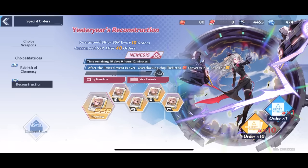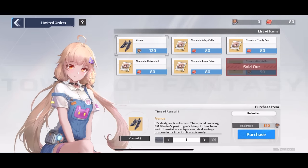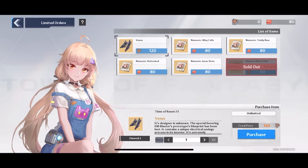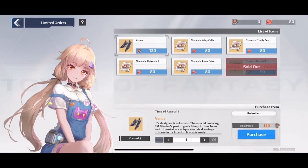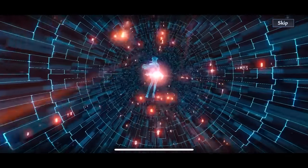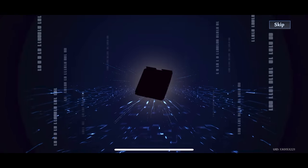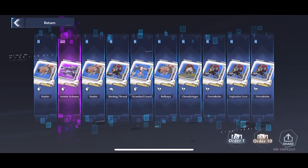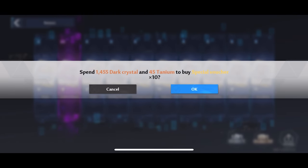At this point we did have enough red chips to just buy one, but this would only be a three-piece set, so I didn't bother doing that until we already had a three-piece so we could finish it by choosing one. I still had some black crystals left so I thought forget it, let's keep going and hope to get lucky. We did get an SSR on our very first pull but unfortunately still not Nemesis, and then nothing for the next pull and the pull after that. We already had to start dipping into our tanium so I kind of backed out of there.